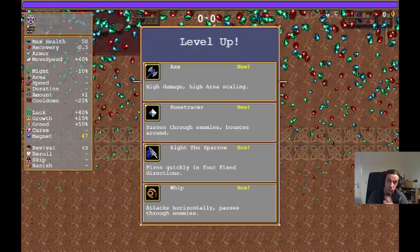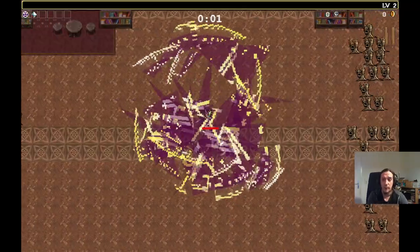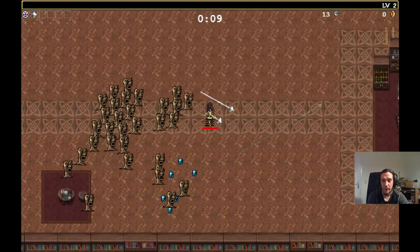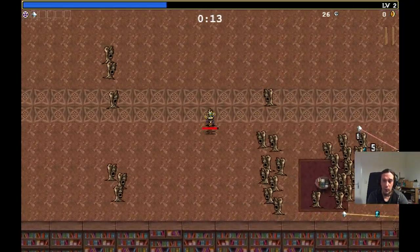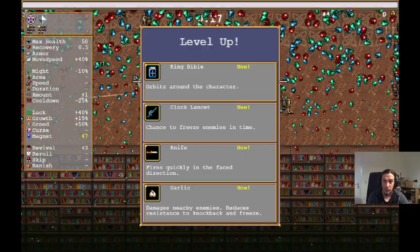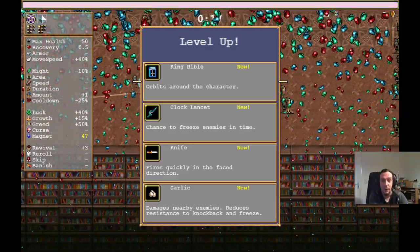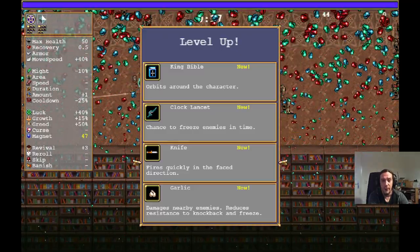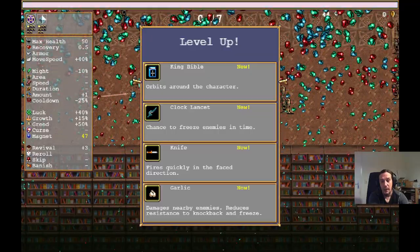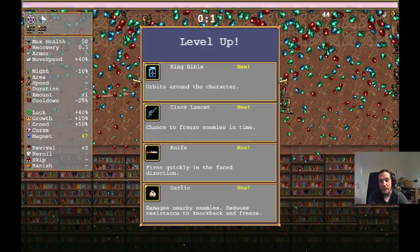The same goes for stuff like the axe — later it's a great weapon because you have insane cooldown reduction, which makes you toss it out way more often, but early on it's weak. So Rune Tracer is a good thing to go. Another thing worth mentioning early on is getting yourself one weapon for personal defense and one weapon for spreading out towards enemies. I personally like the Bible and the Garlic in that regard, because they both create a zone of death around you — just pick whichever you personally prefer.